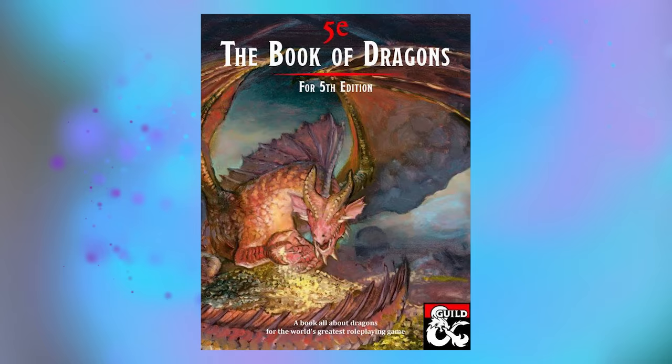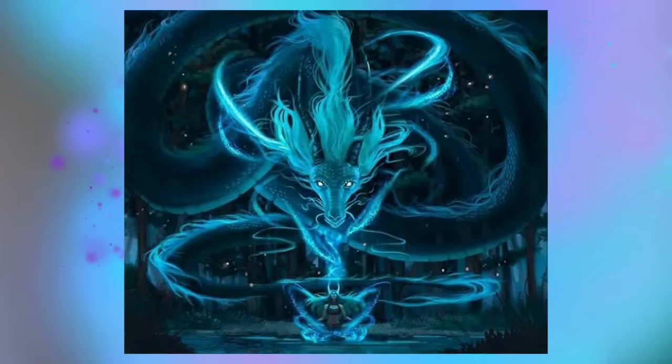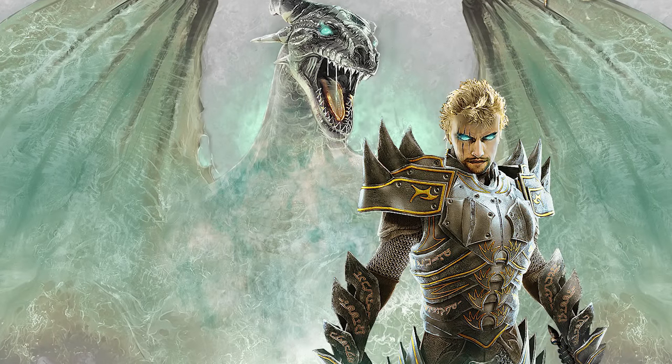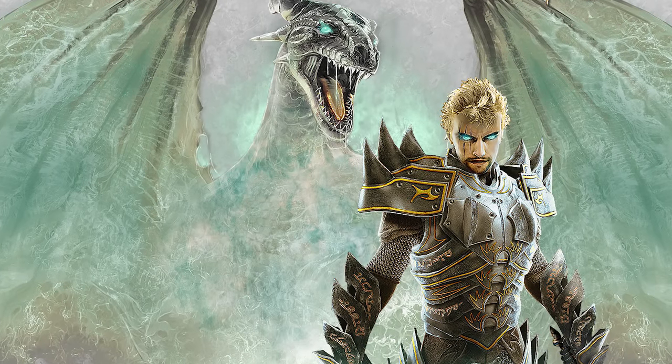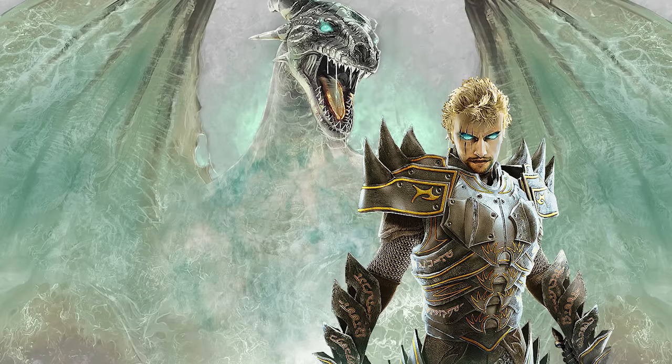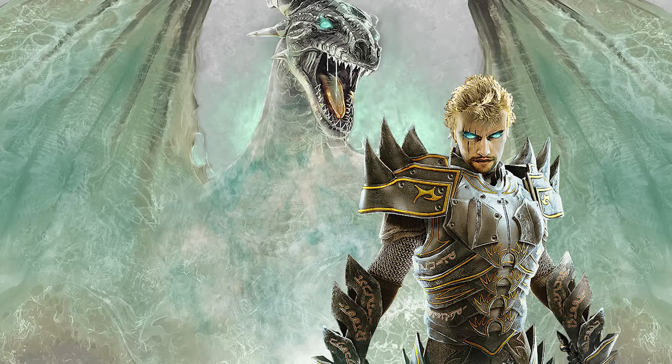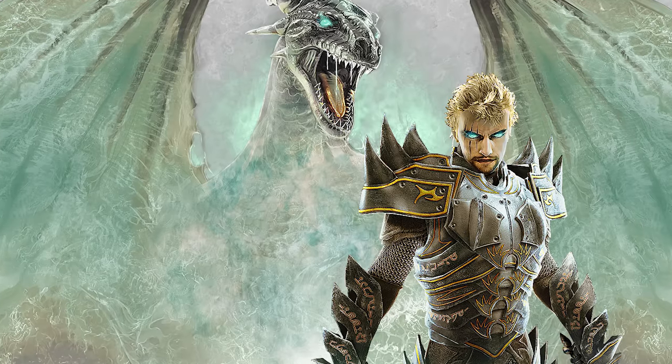Now, with that out of the way, let's get this started. The first and main thing that you need to know about steel dragons is that they don't live their lives as steel dragons. Similarly to silver dragons, steel dragons polymorph into humanoids in order to live among them, but when they do, they go full immersion. First of all, the steel dragon will never disclose that it is a dragon, and it will never get itself out of its polymorph. Second, the steel dragon will not have multiple guises. It will generally pick one, and it will stick with that one for decades and decades.